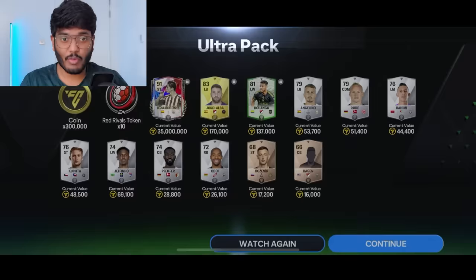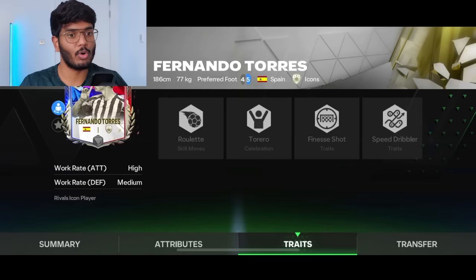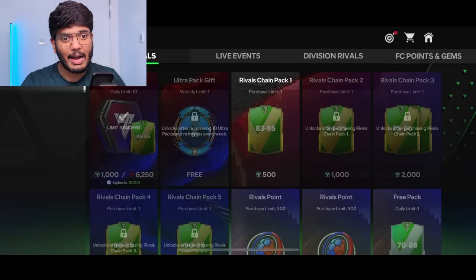Fernando Torres is absolutely amazing — 35 million coins! I think our striker position has been sorted. Look at the pace, so quick; good weak foot — four-star; good stamina; good skill moves. Overall looks like a great card: finishing, shot rate, speed, dribble rate. That's a nice one! Now we're gonna start opening the rivals chain packs.